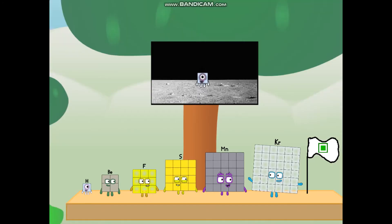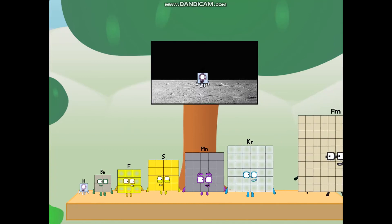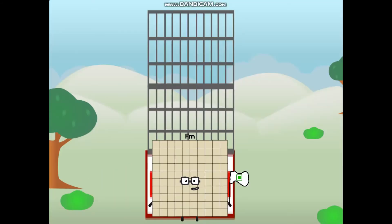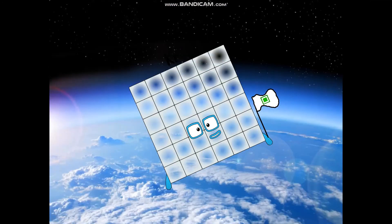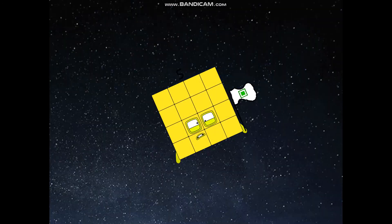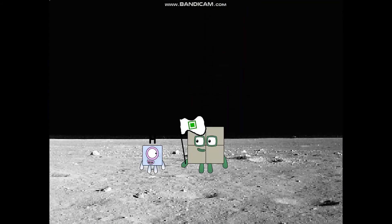The square has landed! We did it. The only thing left now is to plant the square club flag. Number land, we have a problem — I forgot the flag. Don't worry, little hydrogen, I'll take care of this. Ninety-one. And I promise, no rockets. Square power only — achoo! Hello? Looking for this?